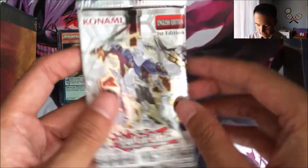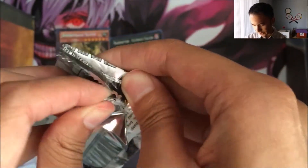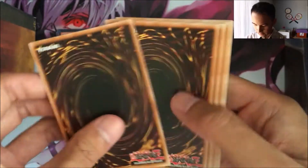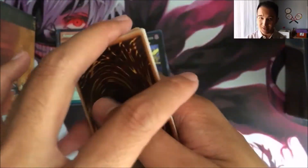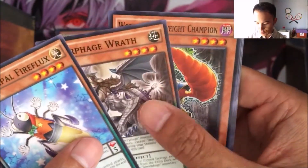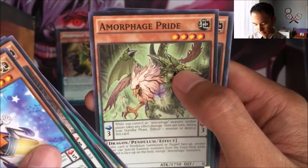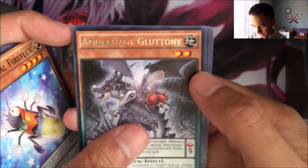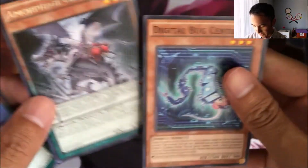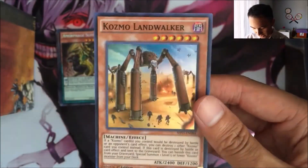All right, last pack of Shining Victories. Let's open it from the bottom, just for good luck. Performer Pal Fire Flux, Amorphic Wrath, World Carraway Champion, Purple Butterfly Fire King Island, Amorphic Pride, Amorphic Gluttony, a common Digital Bug Centibit, and a Super Rare Cosmo Landwalker.